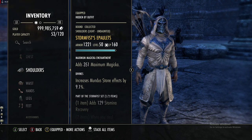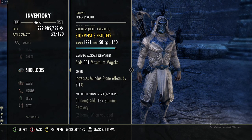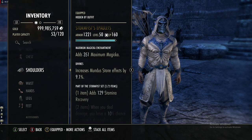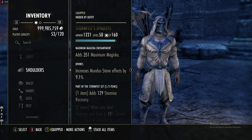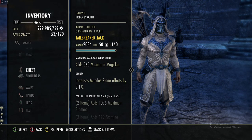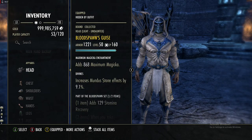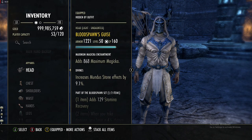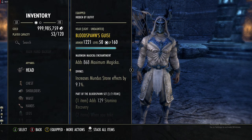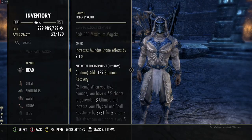For our monster set we are doing a broken monster set — one piece times two. We are using Storm Fist, which you can get from Vet Tempest Island, just using one piece for stam recovery on the shoulders, which you can buy from the Undaunted. We are also using Blood Spawn from Spindleclutch 2, using one piece as well.